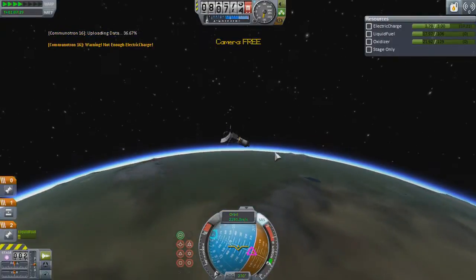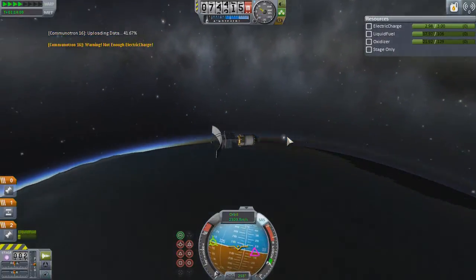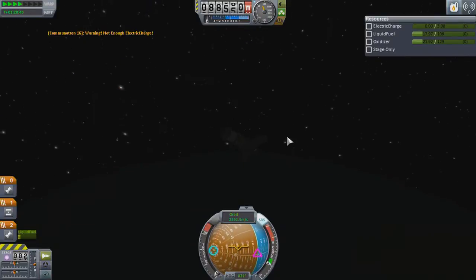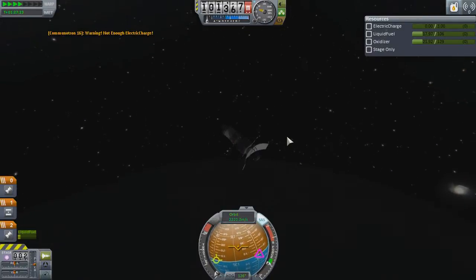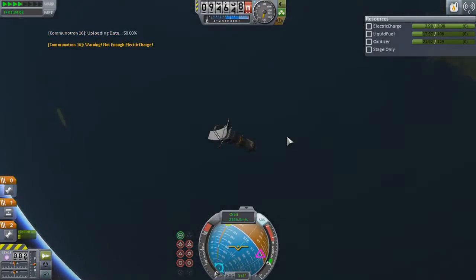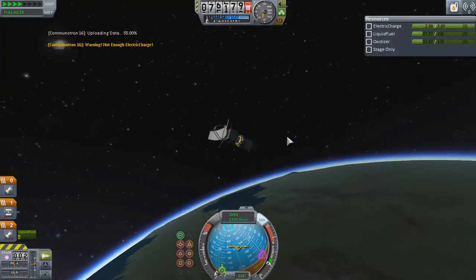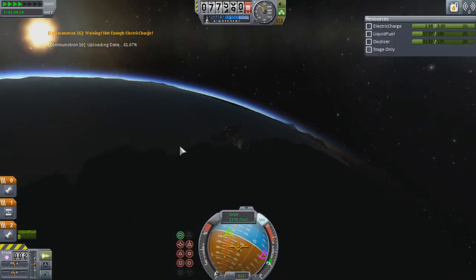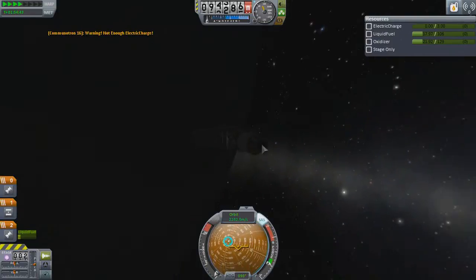Let's check out the new camera modes while we're here. So this is one of my favorite orbital cameras — it just kind of follows the spacecraft from the ground with the ground at relative down. Gets a little confused on polar orbits apparently. We've got an orbital cam, which just uses the plane of the ecliptic for relative down. Chase does not appear to be chasing anything. What's locked? I guess locked is probably what chase used to be. Chase is probably something more for an atmosphere now.